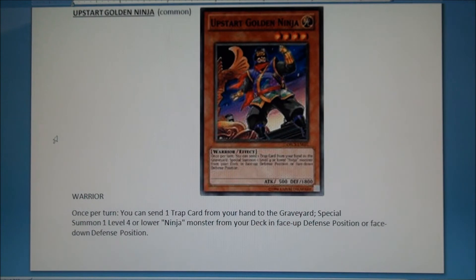Here's the Gallant Ninja — I really thought he was going to be an ultra or at least a rare. With this guy, once per turn you can send one trap card from your hand to the graveyard, which is fine since you'll be playing several Ninjutsu Arts. He has 1800 DEF, and he's light, so you could potentially play BLS with him and Hanzo being light and dark. When you send a trap card from your hand to the graveyard, you can special summon a level four or lower Ninja monster from your deck face-up or face-down in defense. He's one of the keys — grab as many as you can.